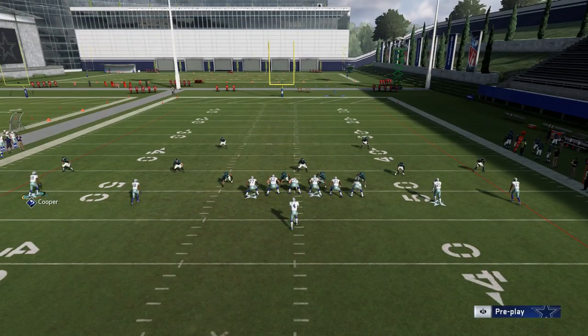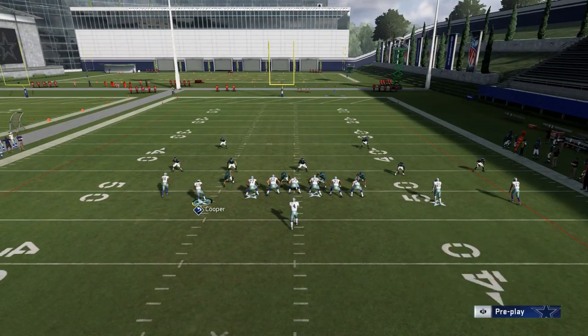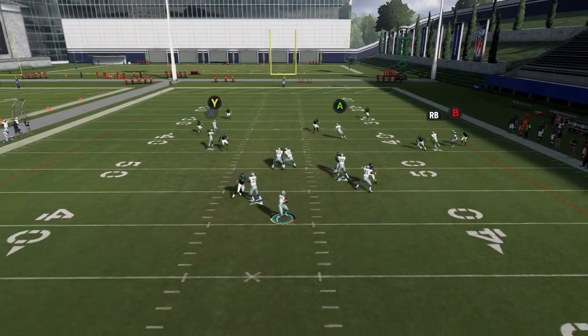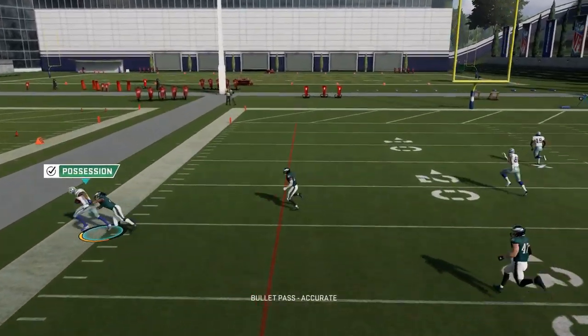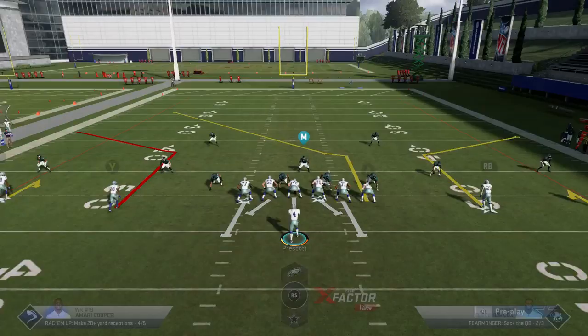You can also just motion Cooper's route in here, bring him into the line. That's gonna get the Y route outside basically. He's just gonna be one-on-one, and he's gonna beat most zone coverages and most man coverages outside.